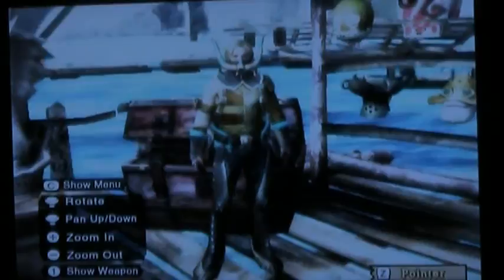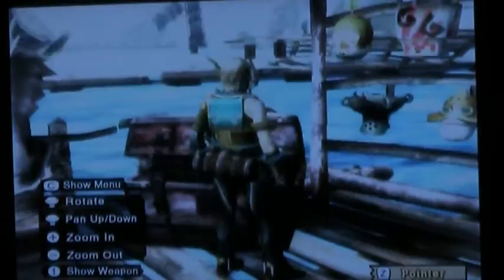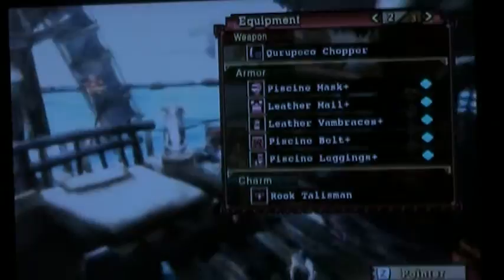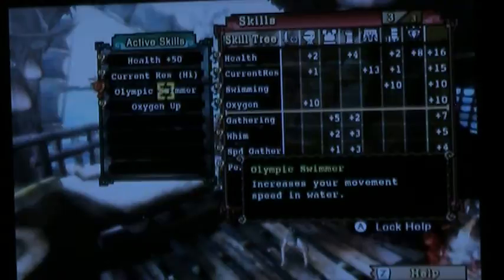Starting a little differently today because I have different armor to show you. This is the Bnahabra set. I'm still wearing two parts of my leather armor because some armor sets contain less than five pieces. This is a water-type armor which helps with swimming, since today I'm doing Royal Luderoth. You can see the buffs: oxygen up, current resist, and Olympic swimmer.